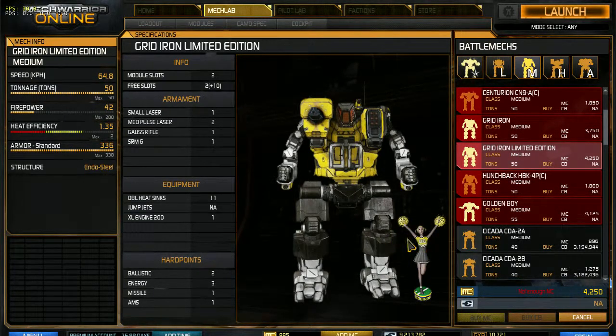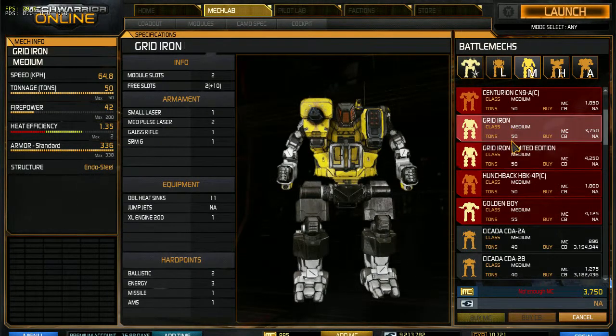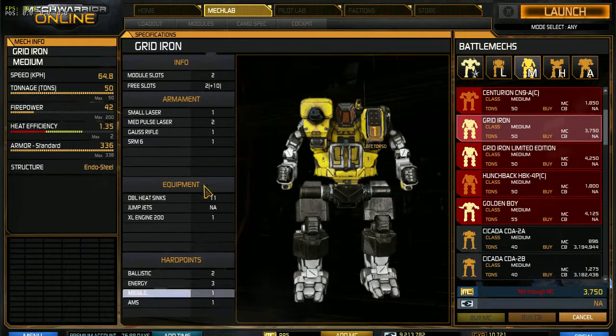You get a cheerleader bobblehead to sit in your cockpit. Other than that, is there any difference between these two? Nope. Here's the breakdown: got an XL200 engine, which means it goes 64.8 kilometers per hour. Small laser in the head, two medium pulse lasers, Gauss rifle, SRM-6, and full armor. No jump jets, no AMS. Okay, that is the Gridiron.